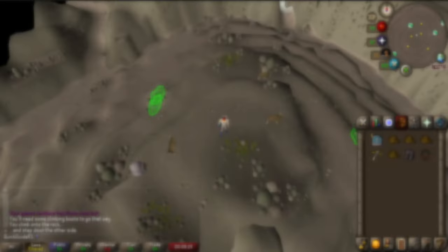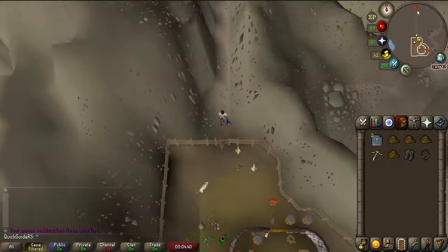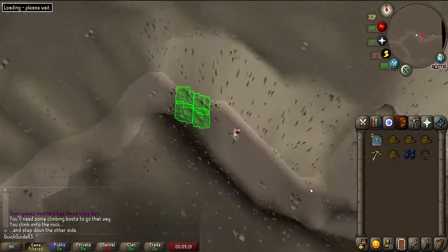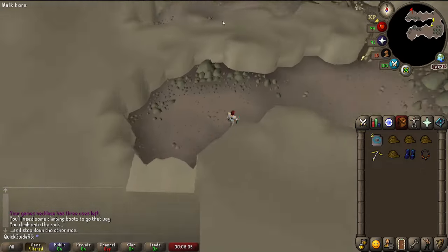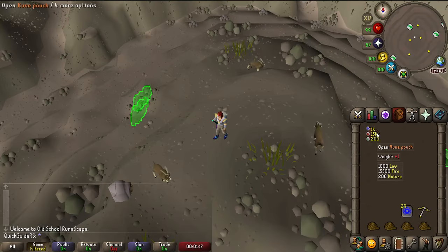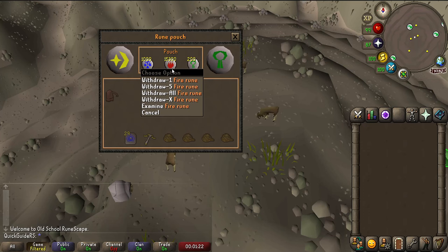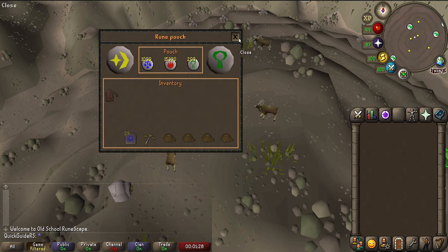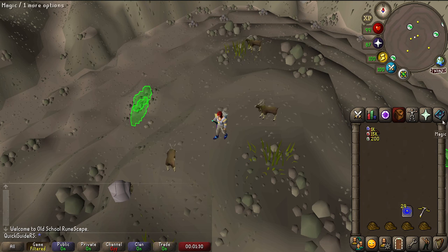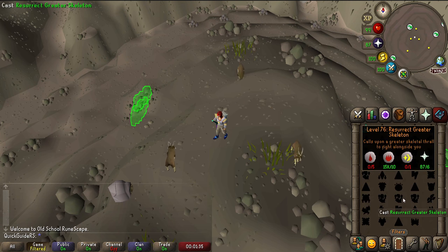Starting off with how to get there, you'll want to have 61 magic and have completed the Edgar's Ruse quest to use the Trollheim teleport. If you don't have this teleport unlocked, you'll have to teleport to Burthorpe, bring a set of climbing boots and run all the way north through the troll area, which definitely isn't recommended. You should bring a rune pouch to cast this spell to save inventory slots. The Trollheim teleport requires Law and Fire runes, but if you're on the normal spellbook also bring some nature runes so you can cast high level alchemy. If you don't have a rune pouch or want to be on the Ancient or Arceuus spellbook, you can also bring two Trollheim teleport tablets.